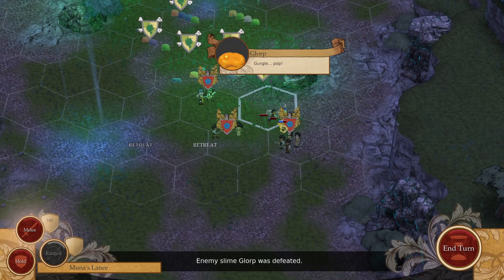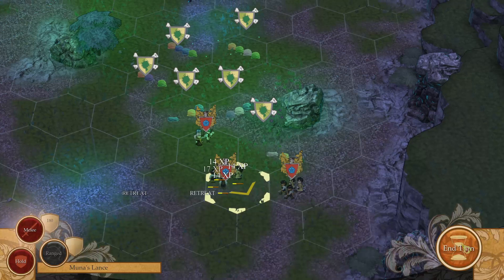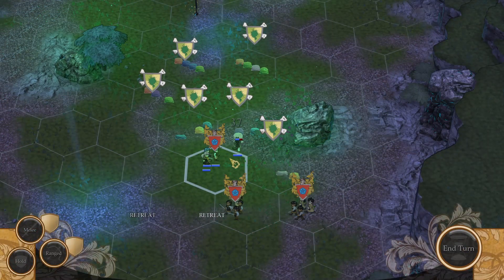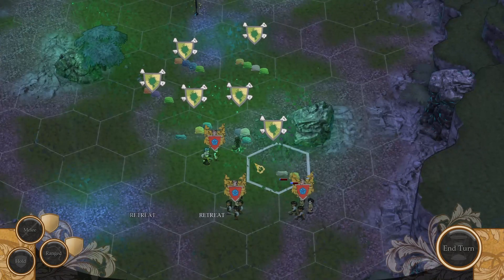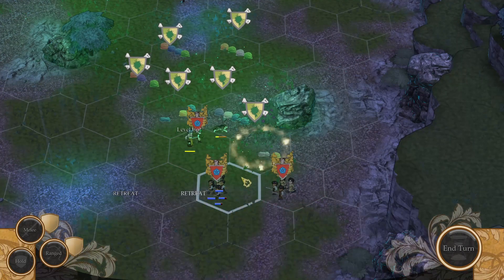There are roaming parties of weak slimes that I killed — that definitely makes the game a lot easier. I'll level up dodge for the little old fairy. Oh no, that wolf is going to die.